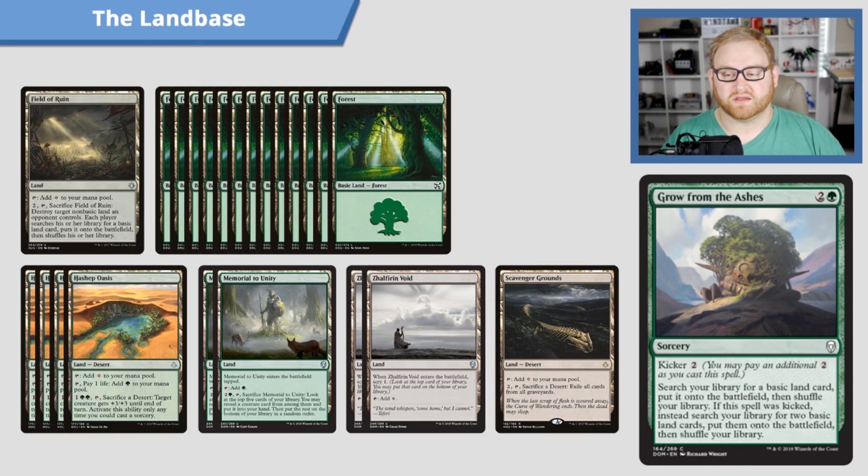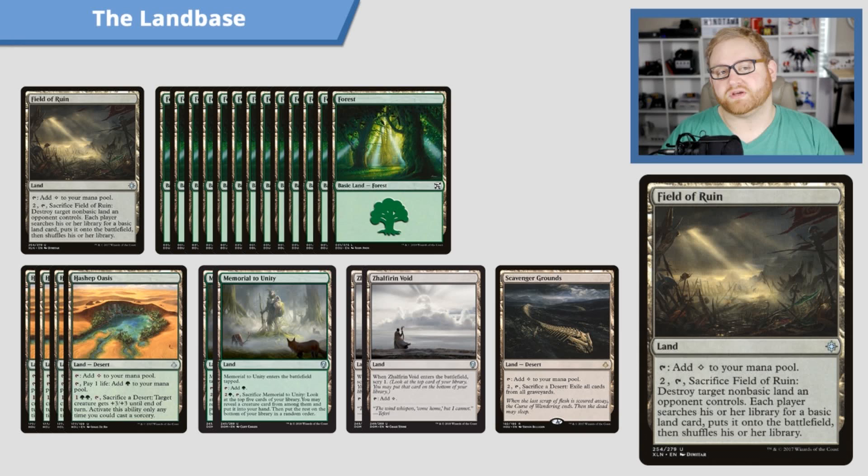Let's move on to our lands quickly. We have a one-of Field of Ruin, because we have things like Legion's Landing or a flipped Treasure Map on our opponent's side of the field — those things need to be dealt with quickly. Field of Ruin can tap for colorless, or we can pay two, tap, and sacrifice it to destroy a target non-basic land an opponent controls. Each player then searches for a basic land and puts it onto the battlefield, then shuffles. Very good — comes in untapped, which is decent for us.